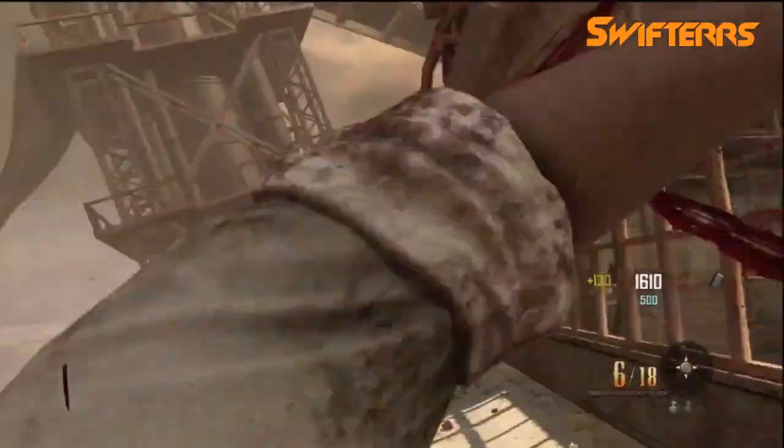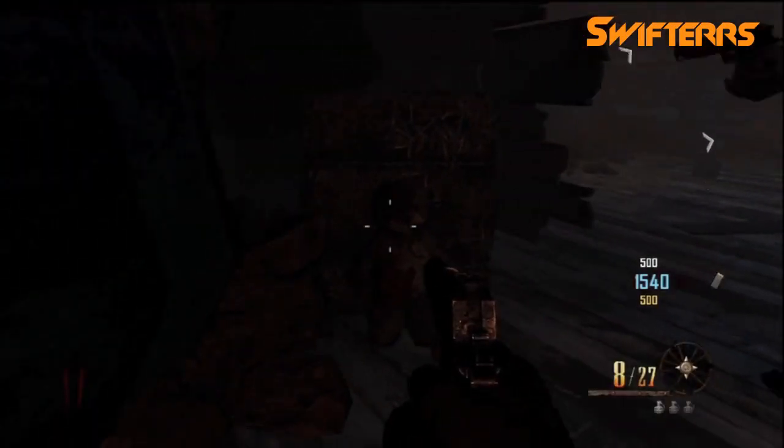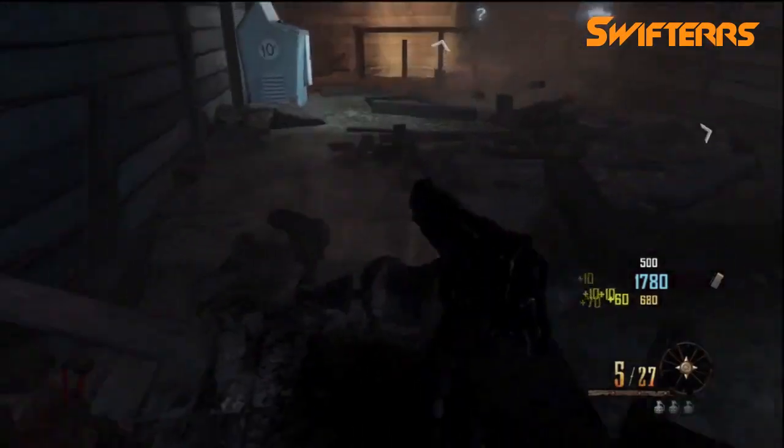Let's get started. The first teddy bear is located in the first room where you slide down the shaft, where Quick Revive is located. Once you fall down the shaft, you're going to want to look to your right and go into this little corner. It's kind of hard to see the teddy bear because it's so dark, but it is there. You can hear the noise of the teddy bear, so go over to the corner and hit X in order to start the first of three teddy bears.